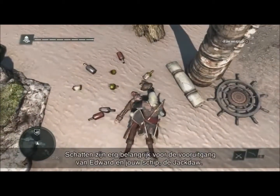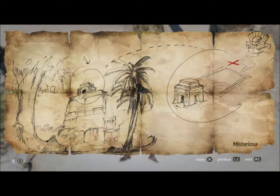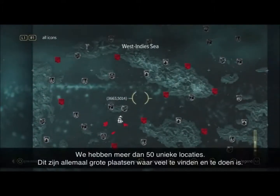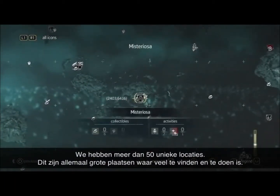Treasures are very important in the progression of Edward and the Jackdaw itself, which is your ship. This treasure map is asking us to go to an island called Mysteriosa. Mysteriosa is fairly close by, but as we zoom out, we can see how massive this world really is — we have over 50 unique locations, big places with a lot of things to find and do.